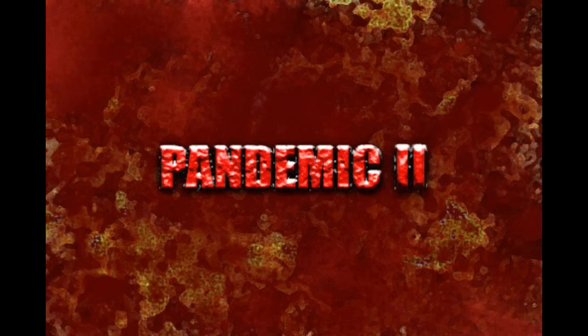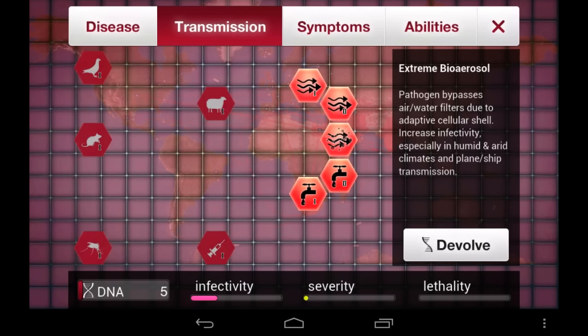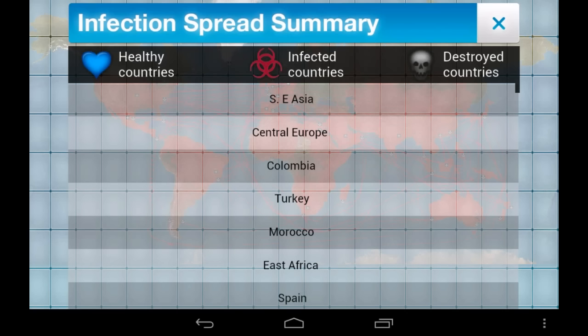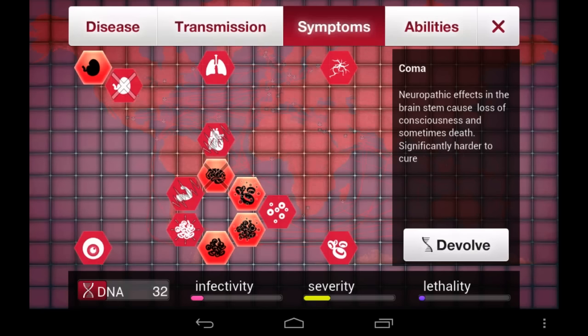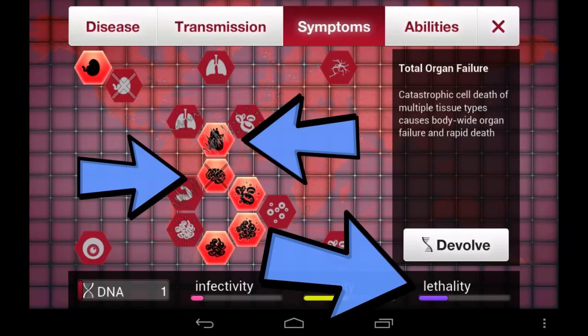Just like Pandemic 2, the most common strategy is to keep your plague free of symptoms and focus on transmission and infectivity to avoid being detected by the doctors of the world until you've infected every last person on earth. Then you can unleash hell in the form of deadly symptoms, with coma and total organ failure being the most effective killers.